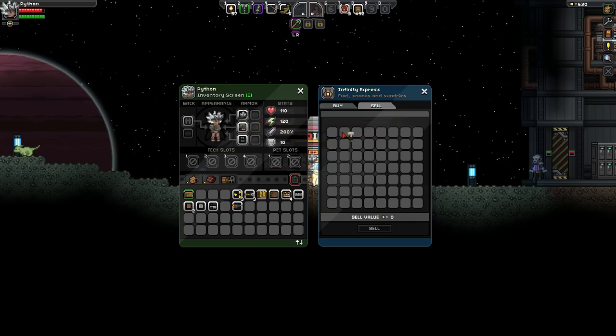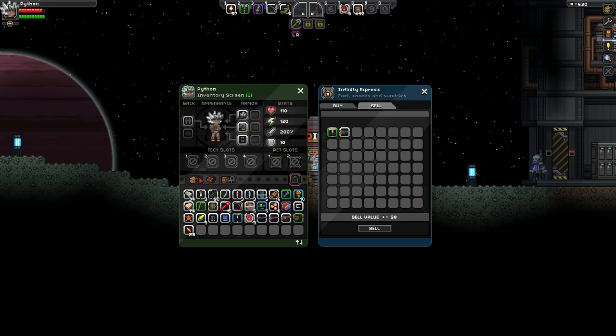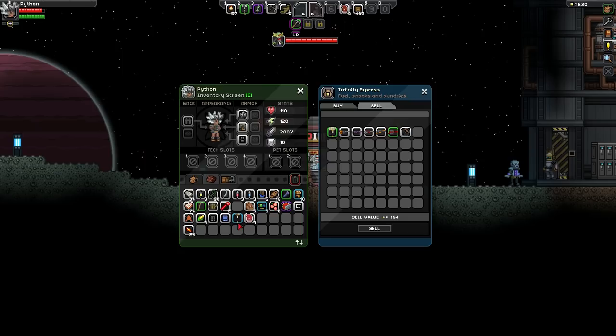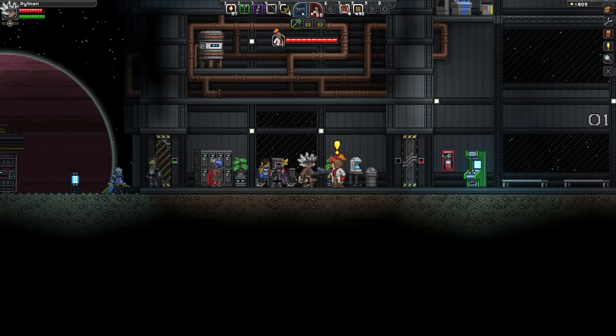Oh okay, this is kind of cool - I can sell these things in here. I can get 34 pixels for that. I've already got a gun, so I don't imagine I'm going to be needing this stuff. A metal office desk - oh man, this is the greatest thing ever. Look at all these weapons I have which I'm probably not going to use. Put that in there, put that in there, all of the stuff - I just don't need it. I don't remember being able to sell stuff before, but I could be wrong.